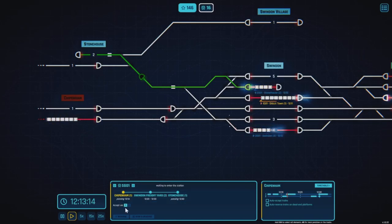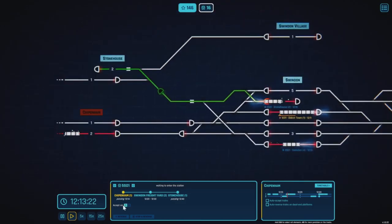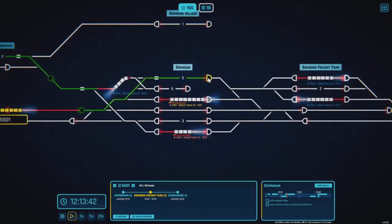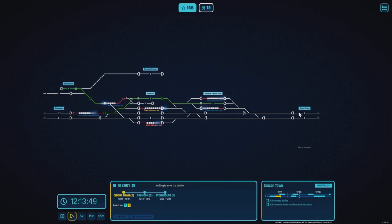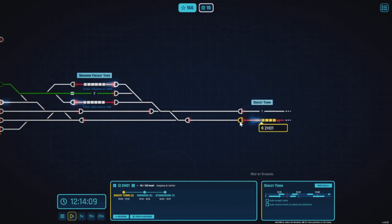Where's this one going? Chippenham Platform 1 — that's another freight service into Number 2. We can do that one. We've got one from Didcot Town going to Swindon Platform 5. I can't get you in there at the moment as we've got a freight service coming, but we can accept it in. It's actually running late. That's going to be stopping there at a station — you can see it slowing down.